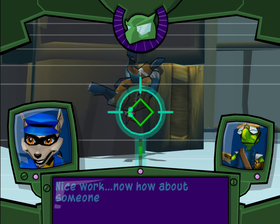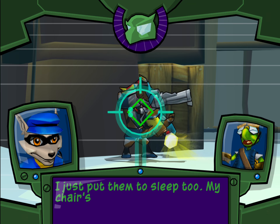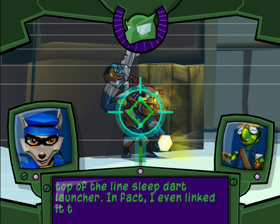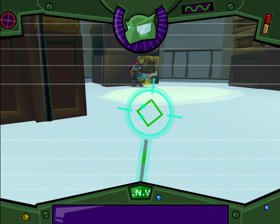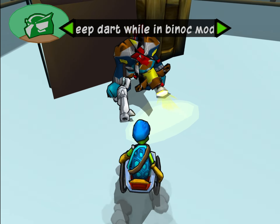Nice work. How about someone awake? I just put them to sleep too. My chair's been outfitted with a top-of-the-line sleep dart launcher, and I linked it to my binoculars. So you just click the right analog stick to bring it up, and press the button to shoot. Now get over there and bomb him before he wakes up.